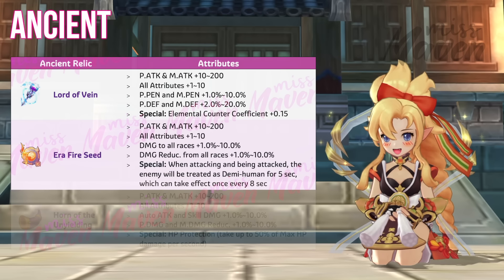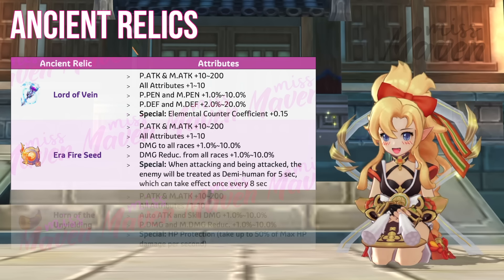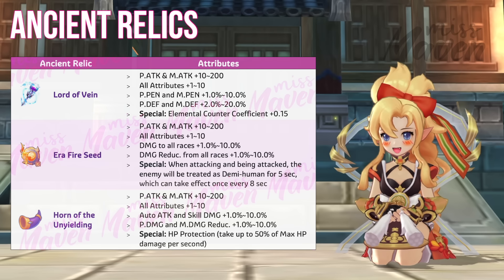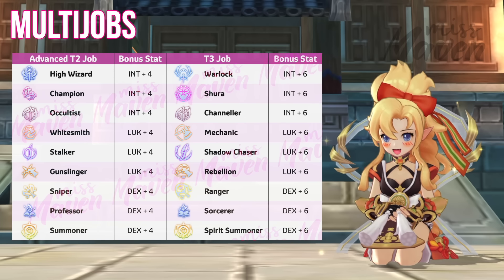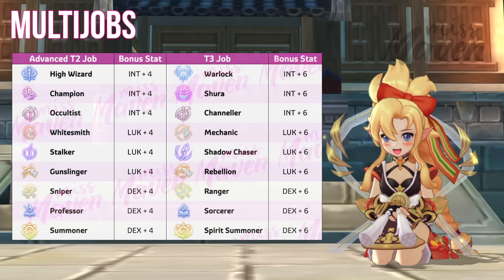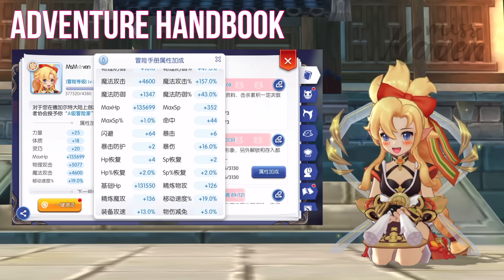For guild buffs, maxing out your blessings and prayers will grant additional magic attack, Ignore MDEF, MPen, and fire, dark, and ghost damage. For Oracle Mirror Extract, the top options are Build Glossarm for damage to MVP, Stick of Wicked Plot for MPen, Oathbook Page 2 for magic attack, or Fire Axe for fire damage.